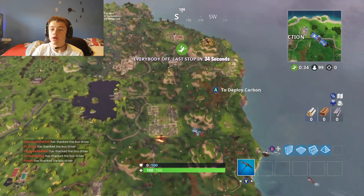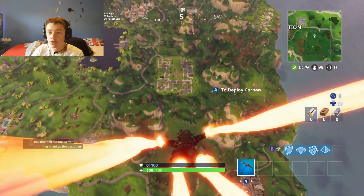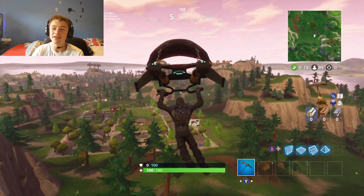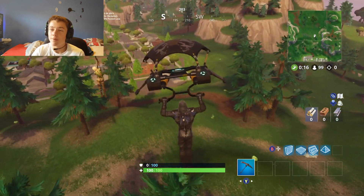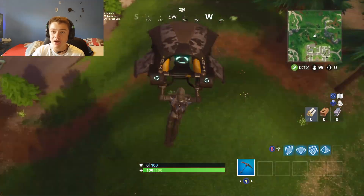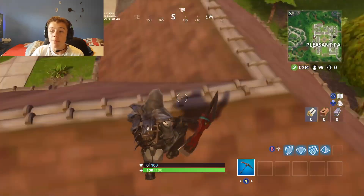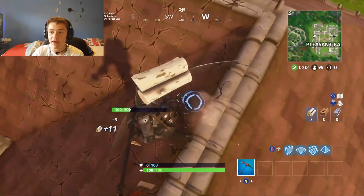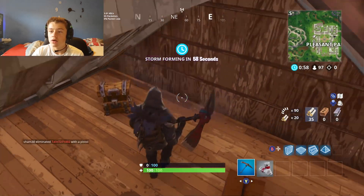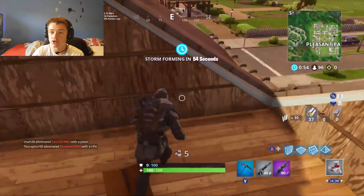We're going to jump Pleasant Park and have a look at it. First of all seeing the contrail — it looks really, really cool. We're going to have a look at the glider as well. Oh, it goes perfect. Look at that — I don't think you can get a better match for this. I don't know if this is the set or anything, but that looks absolutely mental. The pickaxe as well, boys — the sound of the pickaxe is just beautiful on this. The glider and the back bling just go perfect on this.